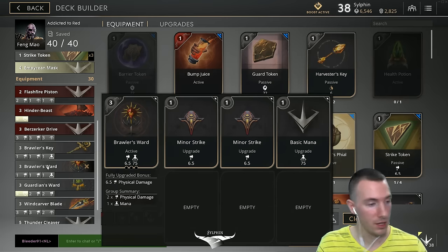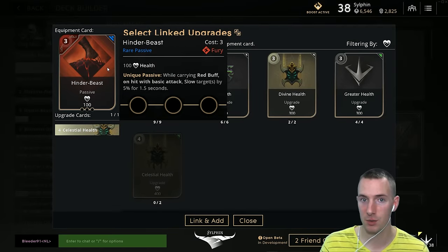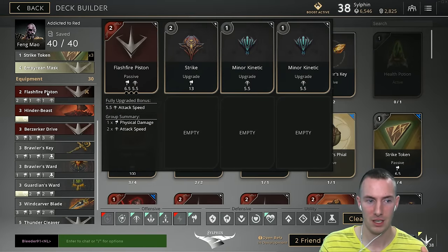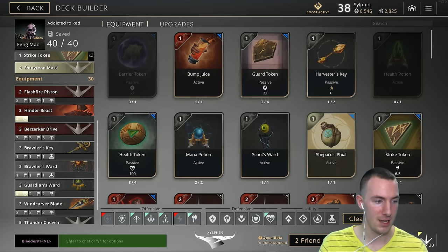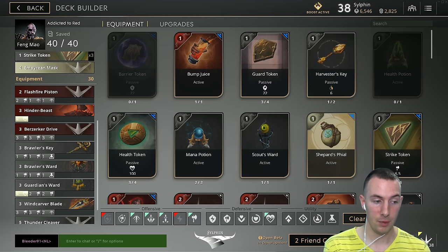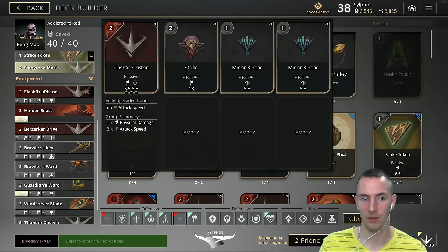After the brawler's ward, then go into a flash fire piston. I really kind of just want to go straight into the Hinder Beast, just because that slow when you do have the red buff is going to be best utilized when you're ganking. Most ganks happen in that early game, so I'm torn between the flash fire piston before the Hinder Beast. But let's get the Hinder Beast after the brawler's ward. Then you go into the flash fire piston for that very nice 22% attack speed — it's really going to help. He has a slow attack speed, so it really, really helps.